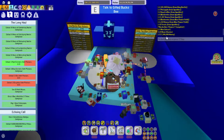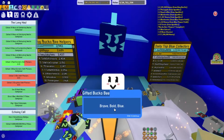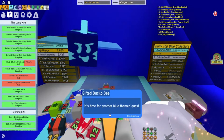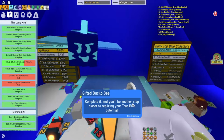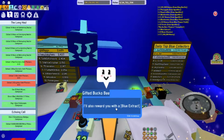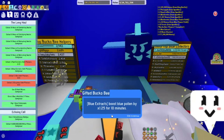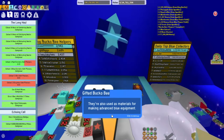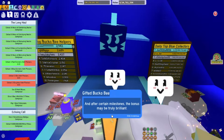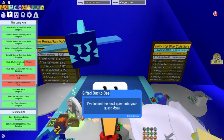Let's go ahead and talk to Gifted Bucko Bee and get our next quest. It's called Brave Bold Blue. Upon completion, you'll be another step closer to realizing your true blue potential, and you'll be rewarded with a blue extract. Blue extracts boost blue pollen by 1.25x for 10 minutes and are used as materials for making advanced blue equipment. After every fifth quest there's a bonus reward, and after certain milestones the bonus may be truly brilliant.